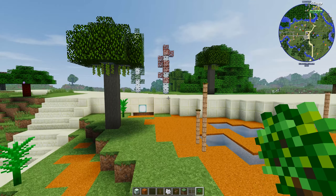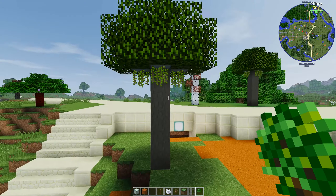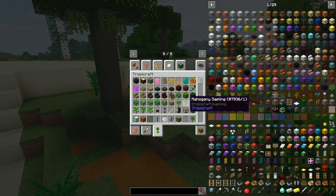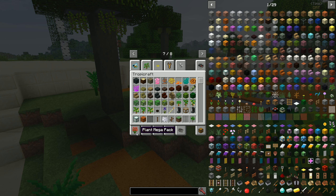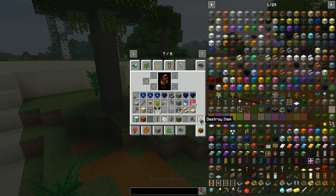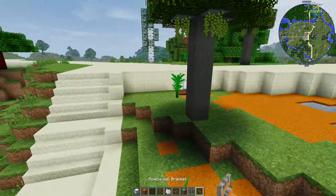I put a couple of poles in, and fish have already spawned in here — they just appeared straight away. I've put sand in, and this is a pistachio sapling from the Plant Mega Pack, which is a brilliant mod. Everything's for Minecraft 1.12.2. You get all sorts of things with Plant Mega Pack — I also have Natura, TropicHalf, and mahogany saplings.